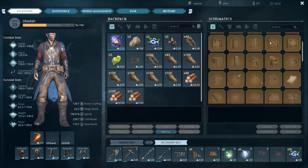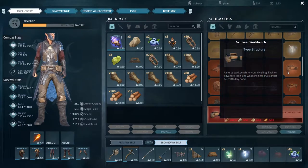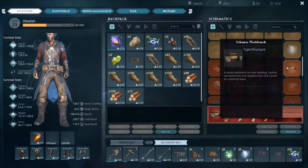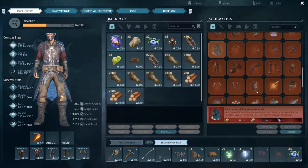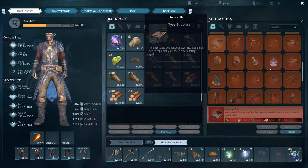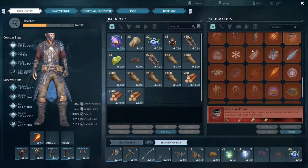Let's figure out what we need. A workbench - I'm guessing it's like the smithy - needs iron. A forge is gonna be a big one. Forge requires hide, stone, twine, and wood. I'll get some forges made, maybe make a bed while I'm out too. Wall torch - I'll worry about that later.